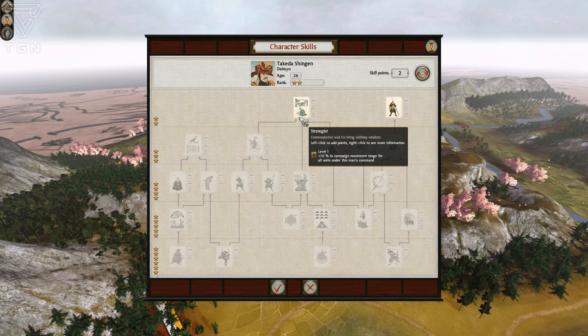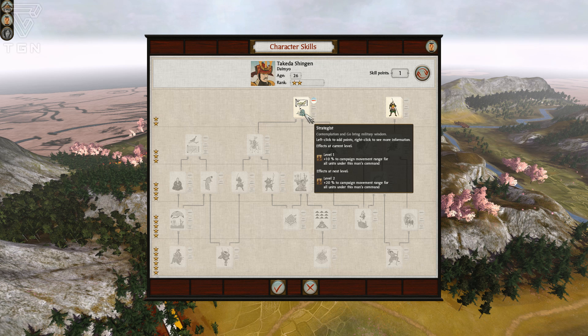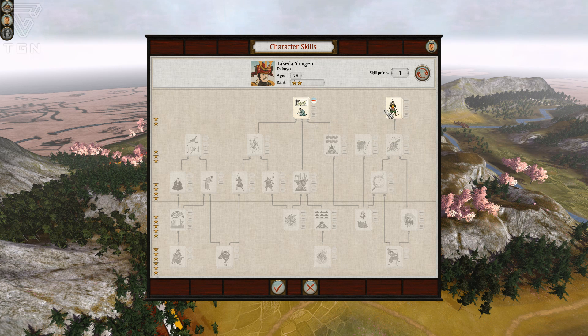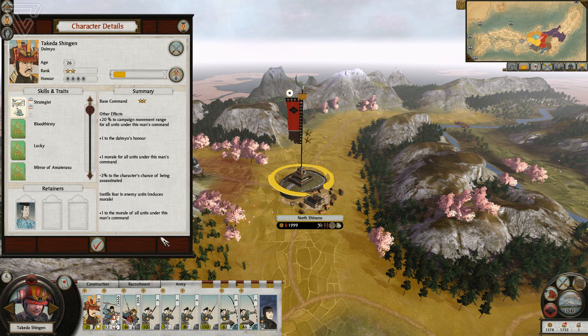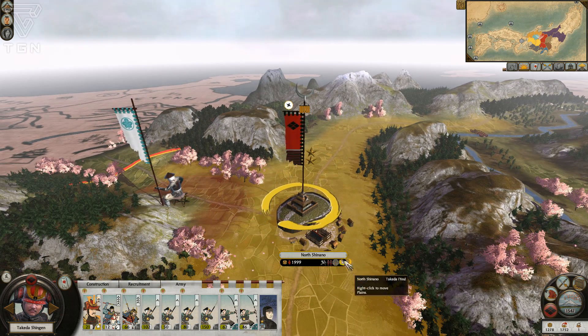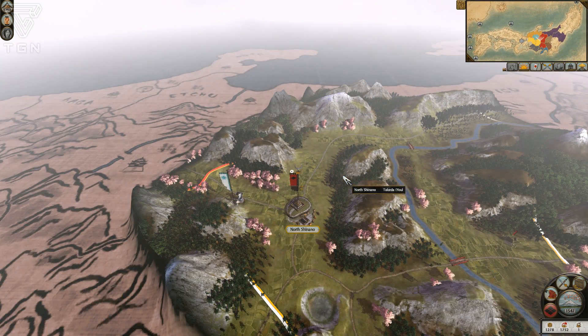We're going to start with Strategist and we have to get to level three to be able to unlock anything else. This basically gives us more campaign movement range if I go to the next level - yeah let's do that. Shingen's already 26 years old, hopefully he'll live a nice long life so that we can get him to actually be the Shogun.